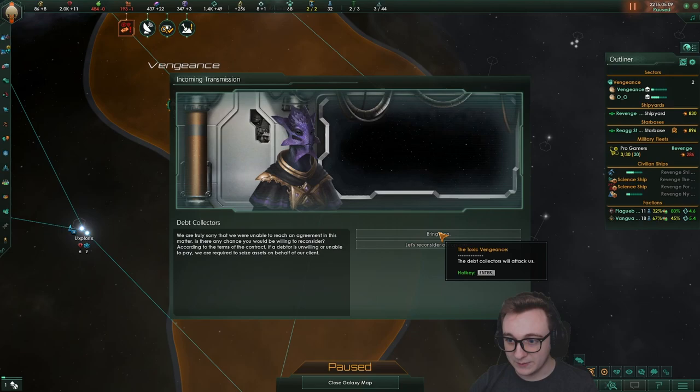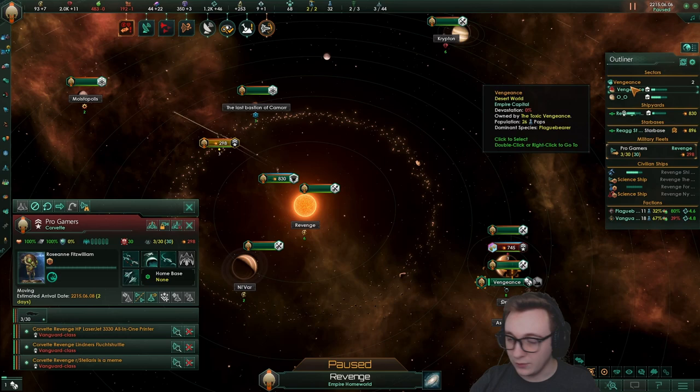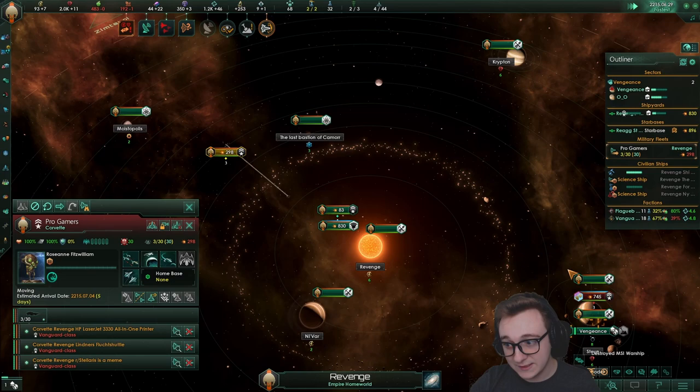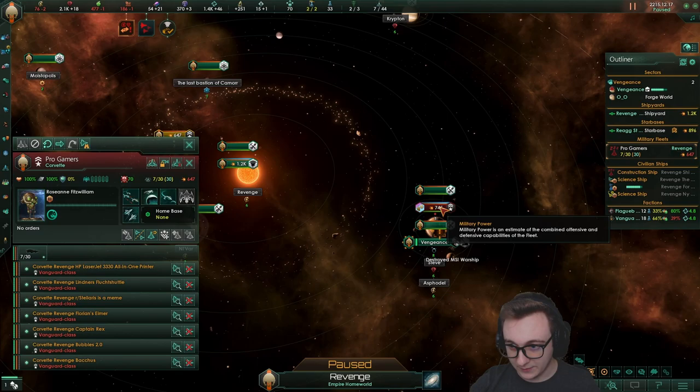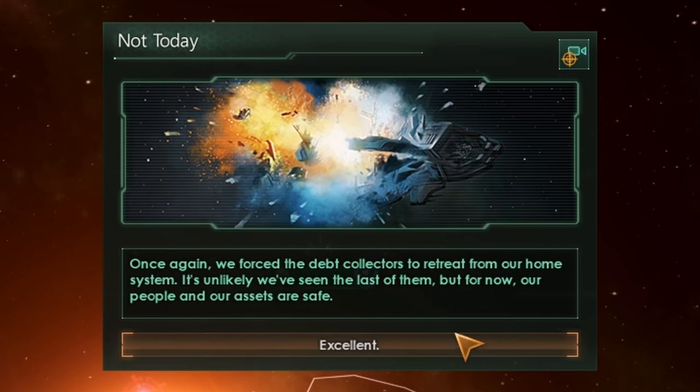They did spawn — they have 700 strength and they're bombing us. Let's build up a little bit before we attack them; we do get bonuses against people who are stronger than us. Wait for the gun battery. One more corvette can be built. This should be an easy win actually. Once again, we force the debt collectors to retreat from our home system. It's unlikely we've seen the last of them, but for now our people and assets are safe. They will return on 2031 — we will be ready because we'll have a ship this time.